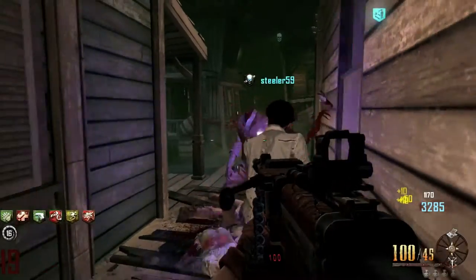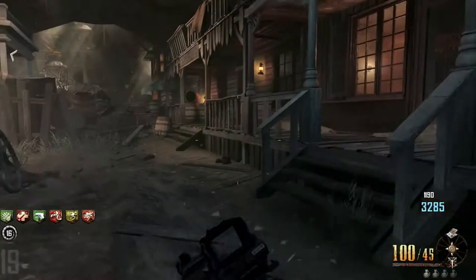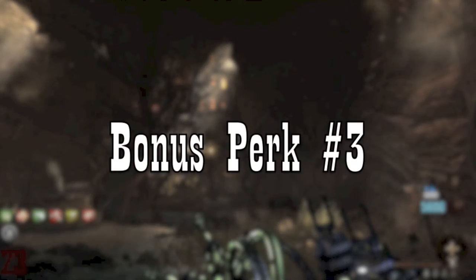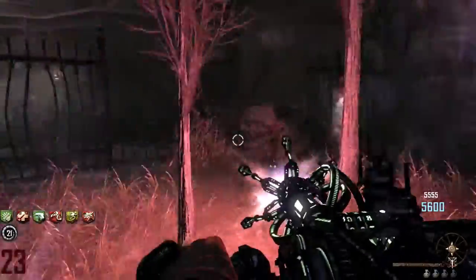This is a nice example of when the light is not on — see right there. So we won't press our luck here. I'm not sure if that means they won't drop a perk, but I found that they will drop perks when the light is on.